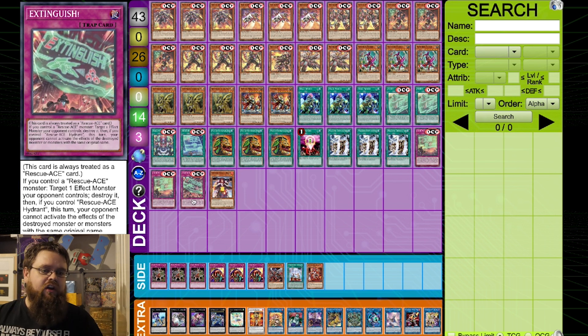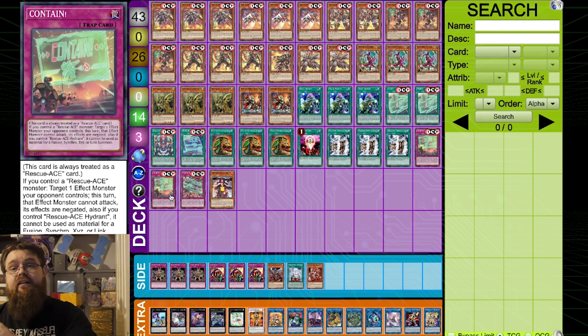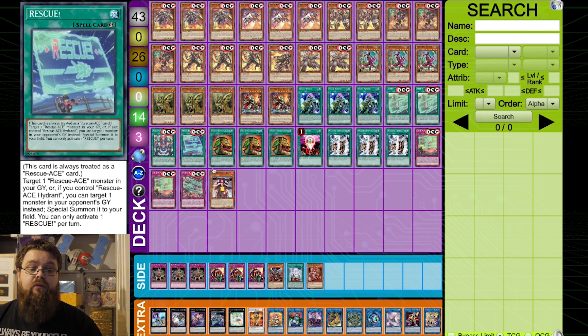We play one Extinguish — also always treated as a Rescue Ace card. If you control a Rescue Ace monster, target an effect monster your opponent controls and destroy it. If you control Hydrant, this turn your opponent cannot activate the effects of the destroyed monster or monsters with the same original name. So it's very good against Tier decks — they can't trigger their effect because you had Hydrant when you activated it. You can see why Contain is a little better than Extinguish, which is why it's a two and a one.